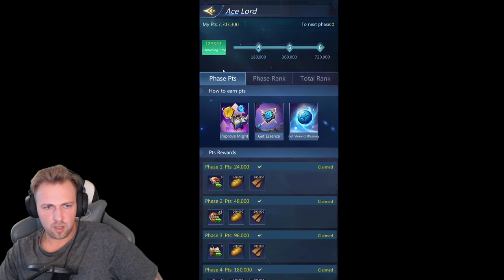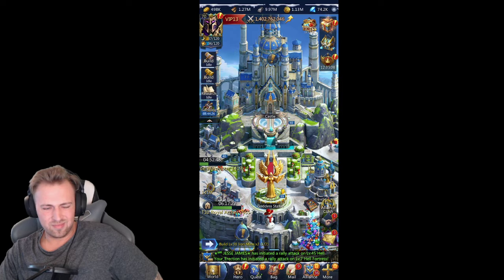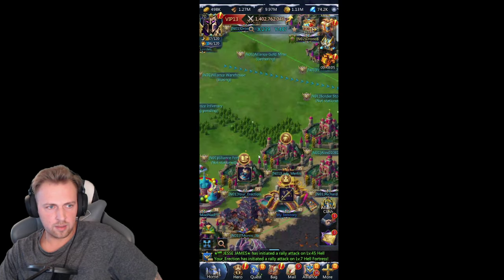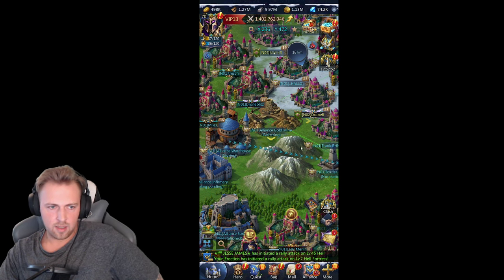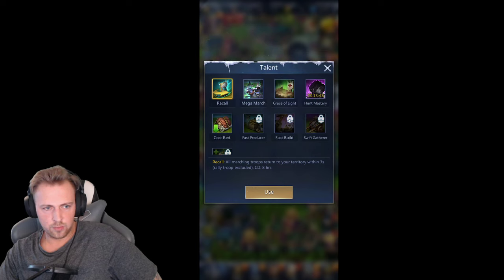We start always with gathering resources. There are some tricks maybe. Make sure your aliens mine is always full. Restart it Saturday morning, maybe 24 hours before Aceload starts. Make sure you send some troops in it to gather and roll the time till the event starts.